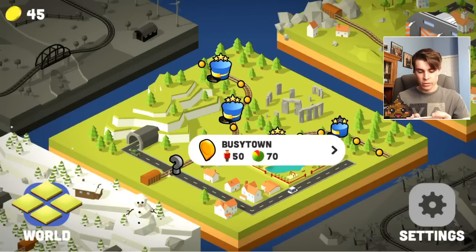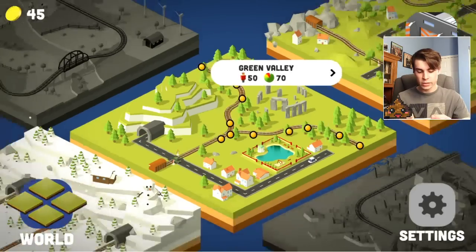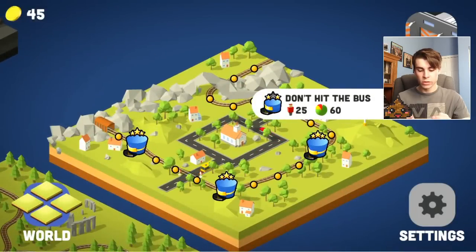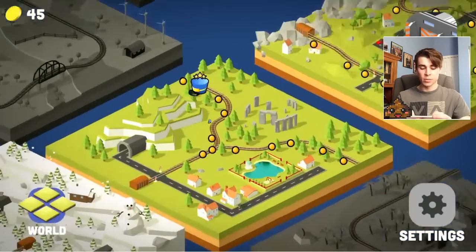As you can see over here, there are different levels that you can select and then you can go off to the world. You start in this world and basically the entire point is you drive trains and you have to deliver passengers without running into cars, other trains, bridges, pedestrians, and just about everything that you could possibly imagine.